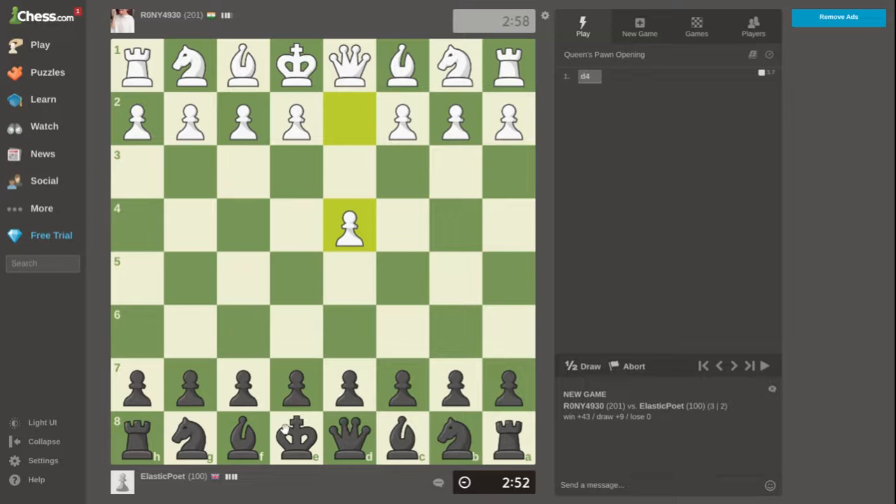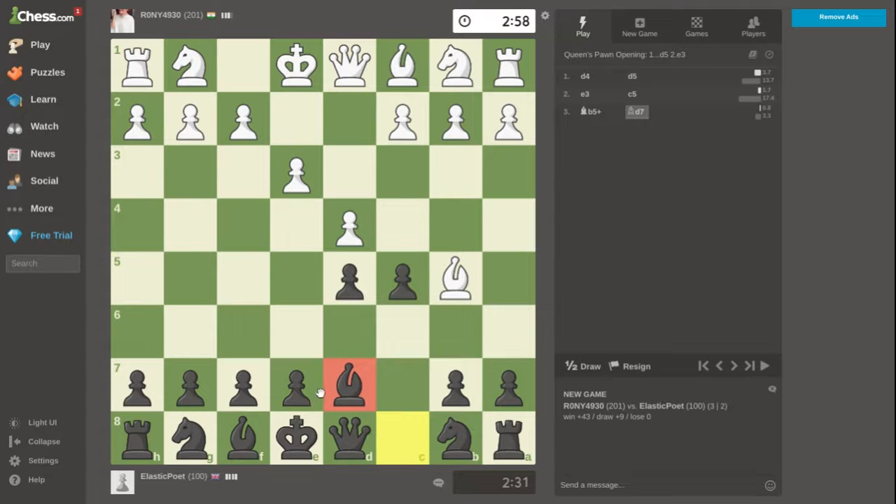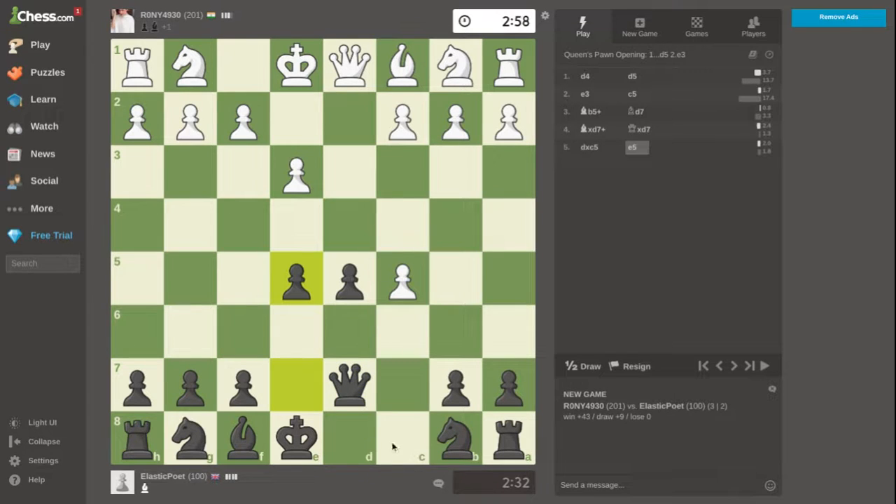I've lost so many games on this account just to get to a low level, to show you how to win. Against d4 I play d5, but d5 is kind of bad because it blocks the bishop, so I'm going to play c5 instead. That move is met with bishop to d7, and now I'm getting ready to castle after knight to c6. If they take, I have a big center.